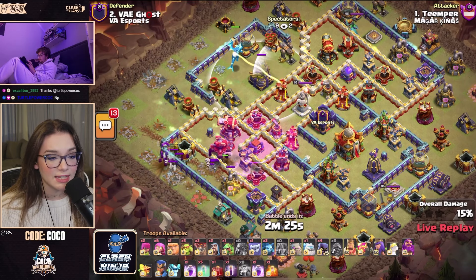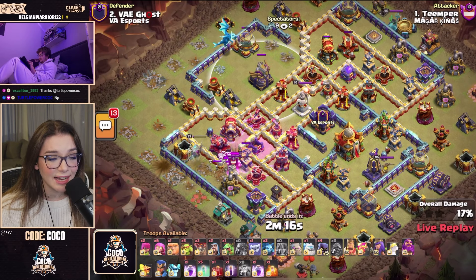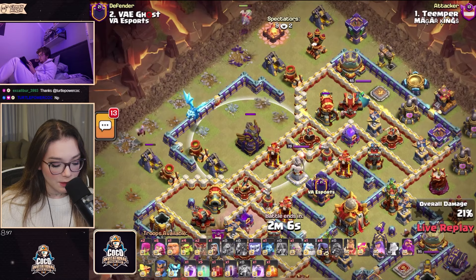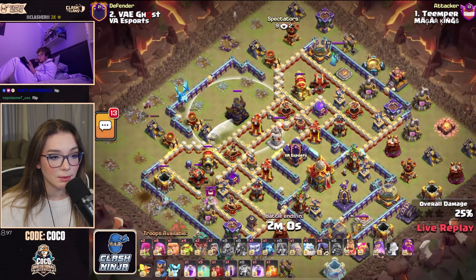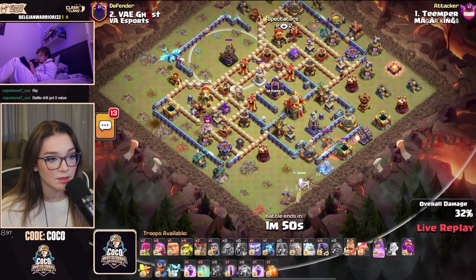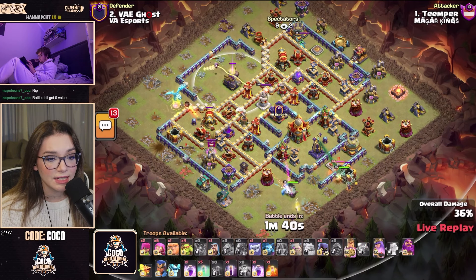He already started on the left-hand side. The drill is in the mix along with what I think was a Yeti, trying to get some of those defenses down. However, the Scattershot is still standing and the enemy Queen took a lot of damage but is also still up. The Eagle Artillery — oh no! It will get some chains before going for the Eagle Artillery. Temper also has the Queen on the south-hand side, and he's distracting the Monolith for his deployed Queen while the King is in the mix with a Headhunter to get the enemy King down.